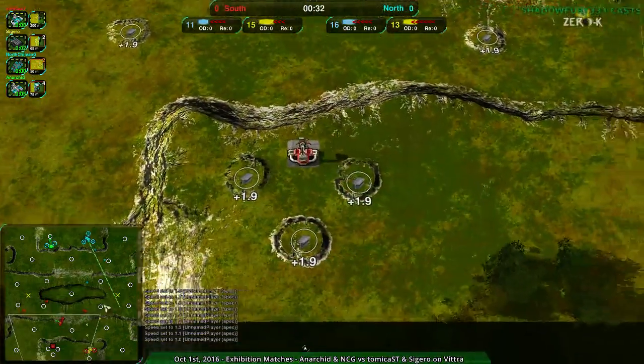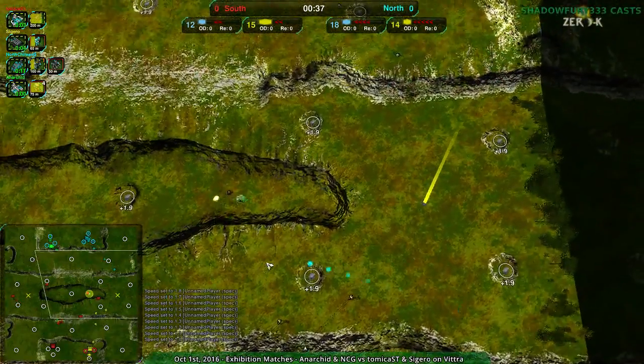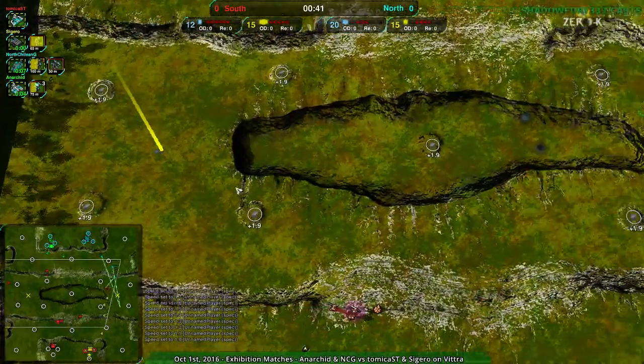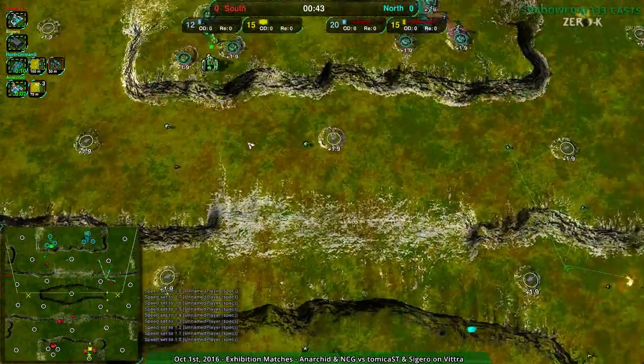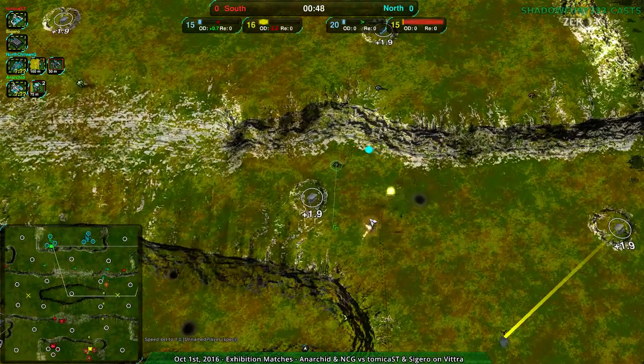Atomica going for spider and Sigeru going for cloaky bot factory. Starting off, red team very rapidly trying to take as much territory as possible. Looks like Atomica with those fleas just using map hacks, getting them everywhere, getting a decent amount of visibility as well.